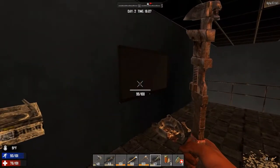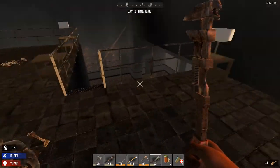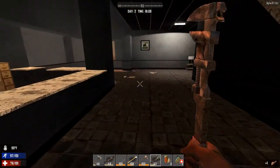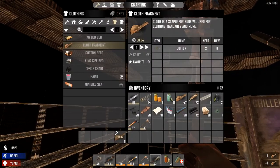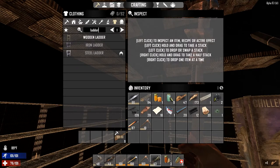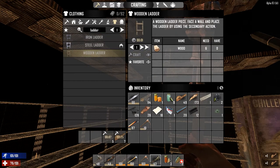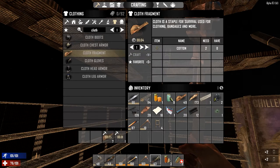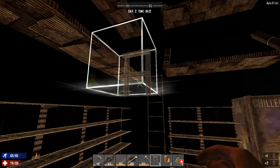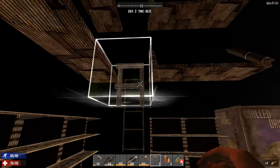We can also take these TVs and stuff apart with the wrench but right now I'm not too worried about that. Let's go loot the rest of this place and build some ladders to get up top. How many ladders can I make? I can make five - that should be plenty. Let me cancel that and make the ladders first then do the cloth stuff.